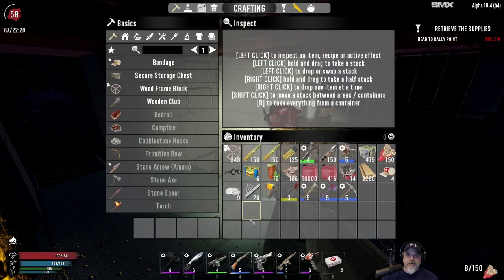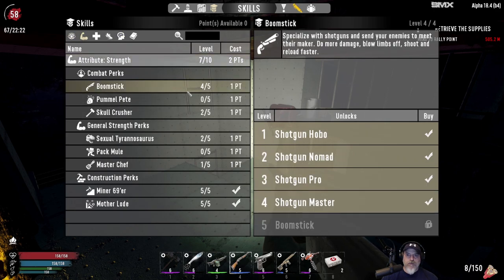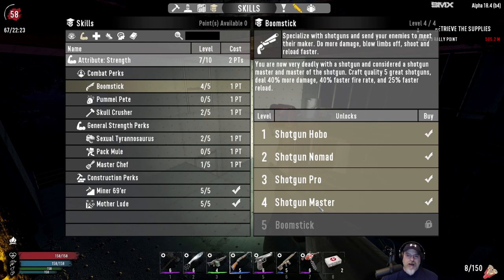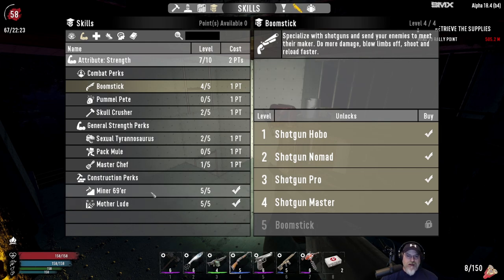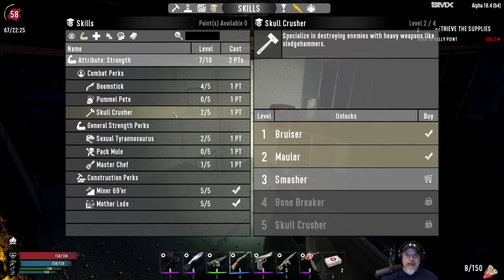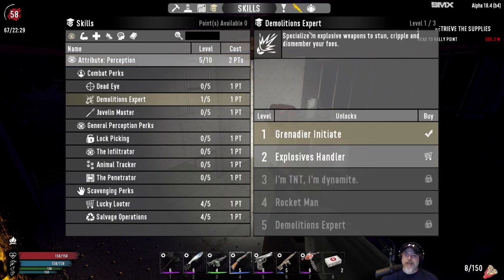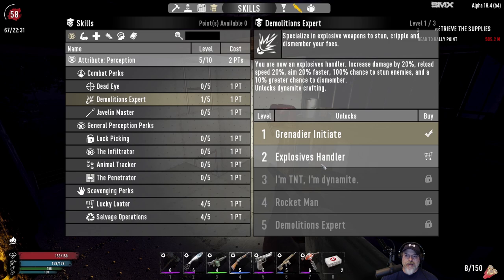First thing: I now have a blue pump shotgun because I took the fourth point in Boomstick, so I am now a shotgun master. I also have Miner 69er and Mother Lode maxed out. I might put another point into Skull Crusher, but I'm not using the sledgehammer that much now. One place I did put a point into — and need to put a couple more points into — is Demolitions Expert, because our horde base design is reliant to quite a degree on explosives and grenades.